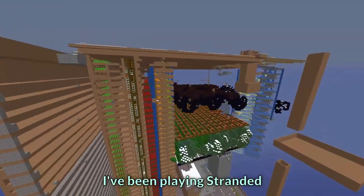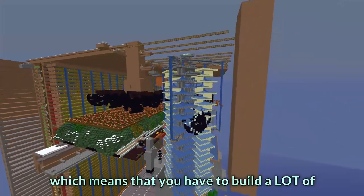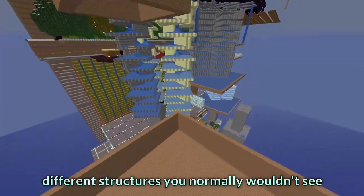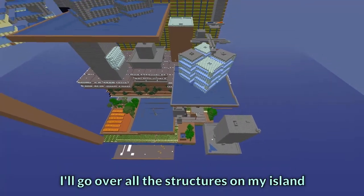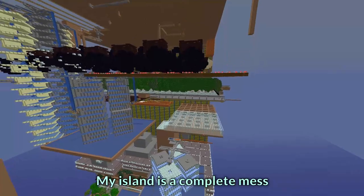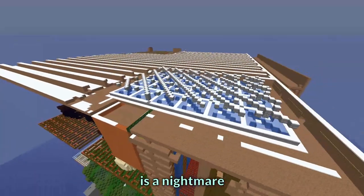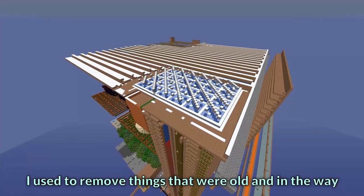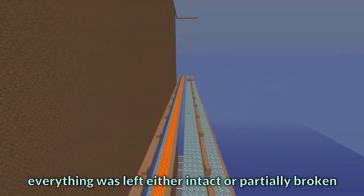Over the past one and a half years I've been playing stranded. On this game mode you basically can't leave your island, which means that you have to build a lot of different structures you normally wouldn't see on classic game mode. I go over all the structures on my island. My island is a complete mess — stopping mobs from spawning in random places is a nightmare. I used to remove things that were old and in the way of new structures, but for the most part everything was left intact or partially broken.